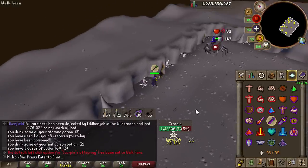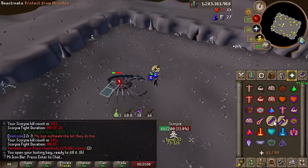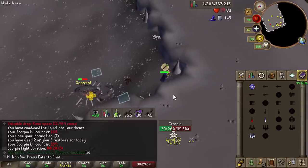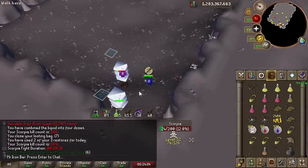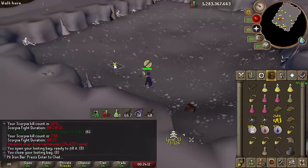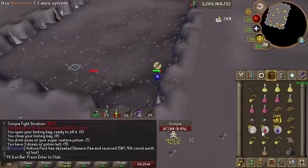I did try out the scepter at Scorpia using the Trine style and it was absolutely broken. Sometimes I could kill the boss without needing to freeze the minions. I was on task and didn't really have a good strategy — I'm a young grasshopper there — but even so I still easily got over 60 kills an hour. I'm sure it's easily 70 or more with an actually good freezing strategy.